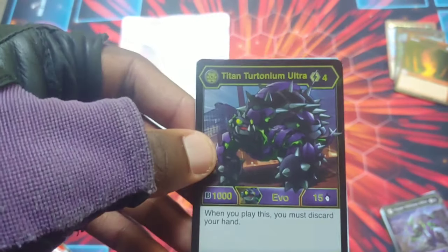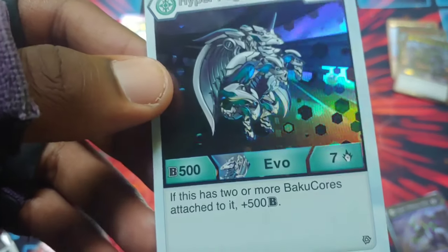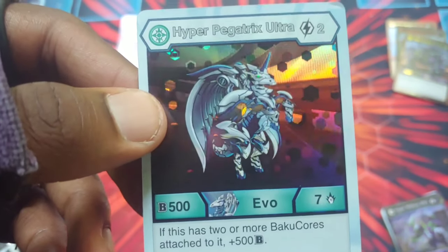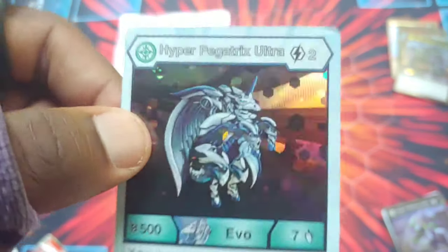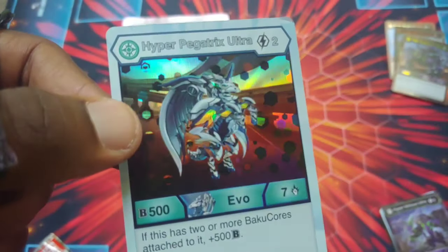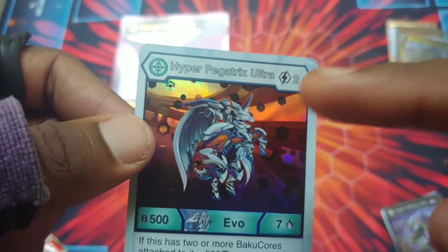Then Hyper Pegatrix Ultra Hollow — B power 500, damage level seven, and if it has two or more Baku Cores attached it gets plus 500, so 1000 and seven right out of the gate. This is the first one I've pulled. The artwork looks so sick — you can see like the roads in the back, and Pegatrix just stands out so beautifully.